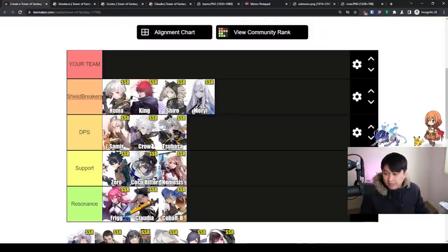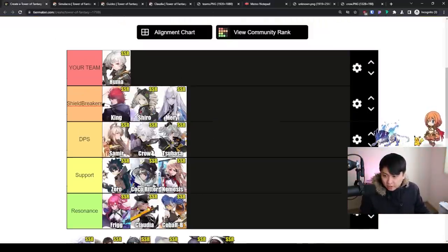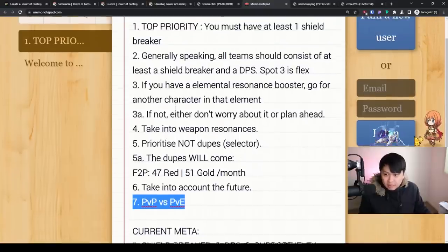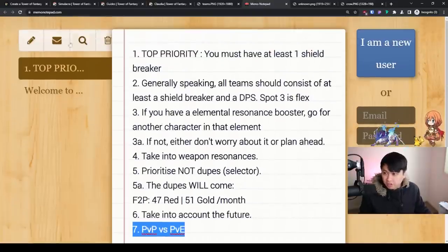Let me give you my example. I got Huma, Meryl, and Tsubasa. I have a generalist — Huma is a tank, Meryl is a specialized shield breaker, Huma can also be used as a shield breaker, and I have Tsubasa as a DPS. So I have a couple of options going by these priorities and philosophies.